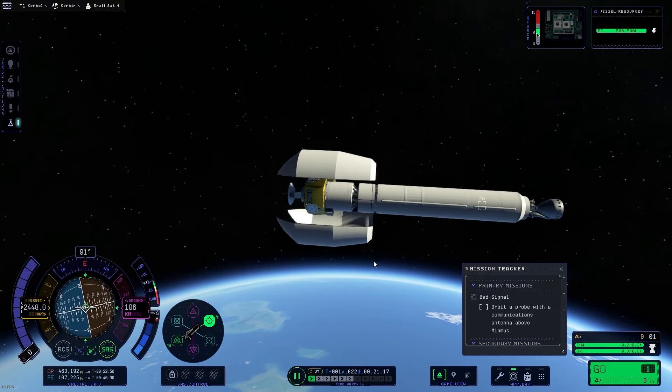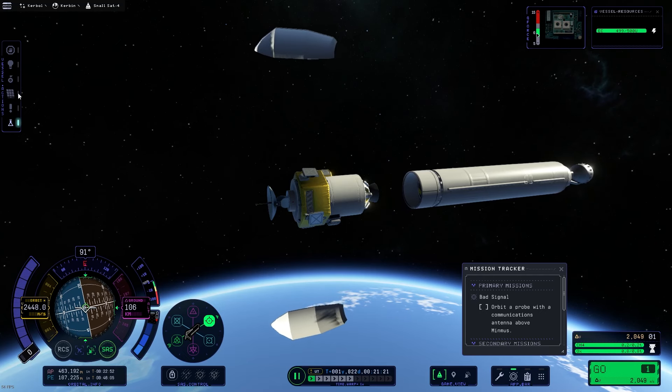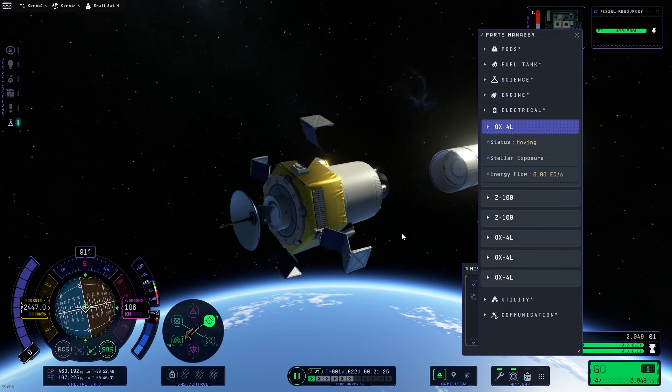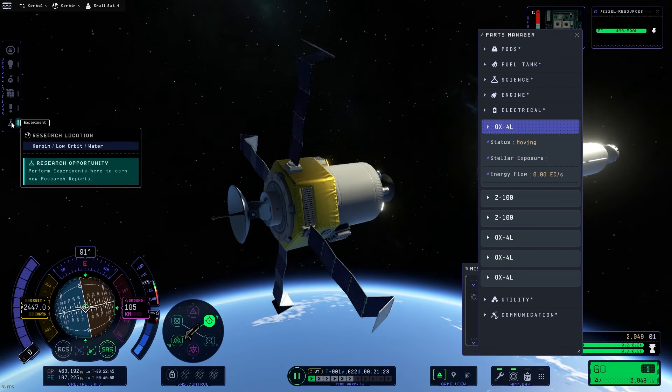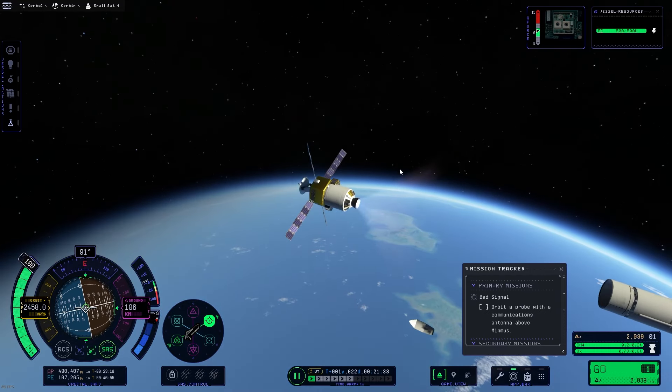Hello and welcome to this Kerbal Space Program 2 exploration mode video. In this one we have to go do a lot of stuff in Minmus, whereas in the first episode we went to the Mun and landed there and it was all fine and dandy and a lot of fun. If you want to check out that video or any other one in the playlist, check the playlist or in the description — you'll find those there as well.